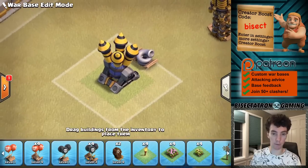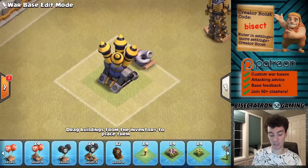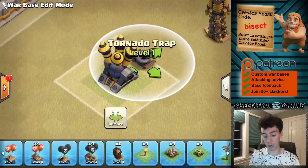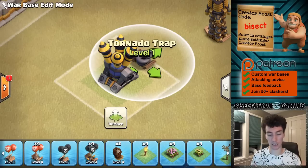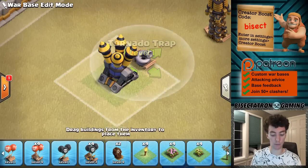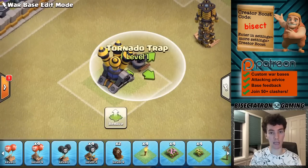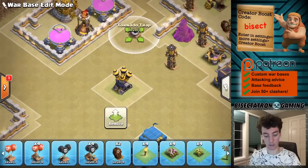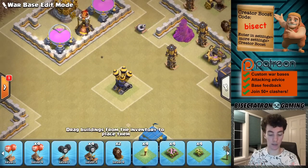This one is very simple and I still see people doing it. Don't put your tornado trap next to your air defense. Especially if you're Town Hall 11 or below — I think Town Hall 10 doesn't even have a tornado — because if a Lava Hound goes to it, it'll disarm the trap and the Lava Hound isn't going to care if it's in it or not. It's meant for balloons. So keep it at least some distance away from the nearest air defense.